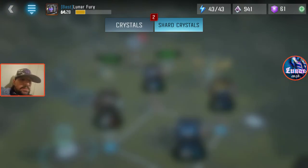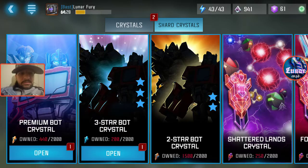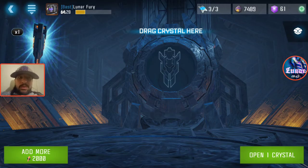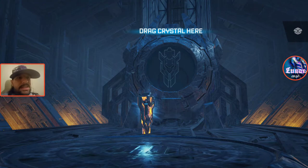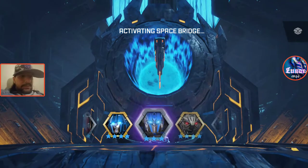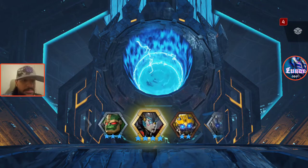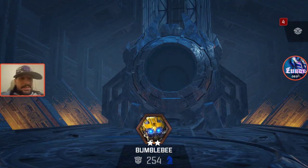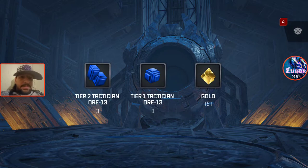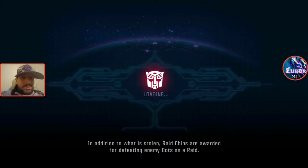I've got two more crystals — I think they're under the shards. You get these as rewards from things like arenas. Let's open this premium one — give me something good. We awaken two-star Bumblebee's signature. If I would have got that four-star Windblade that would have been phenomenal. What a missed opportunity.